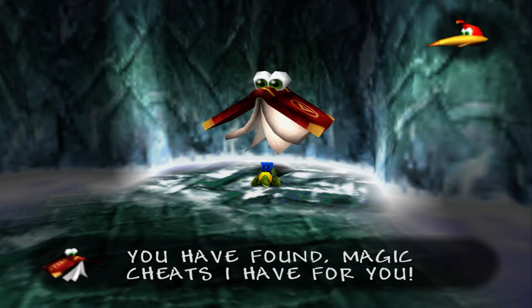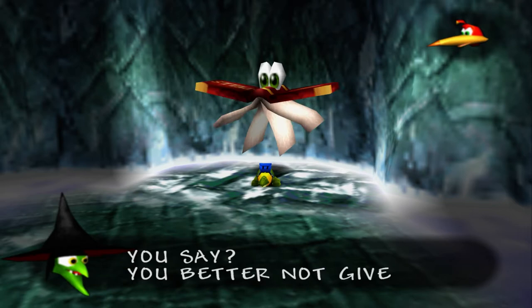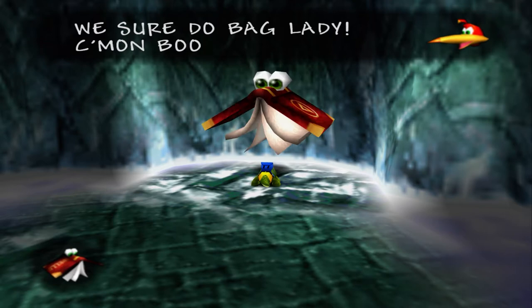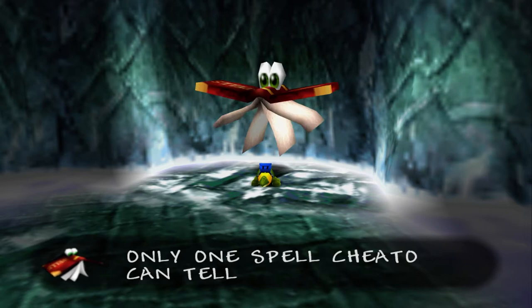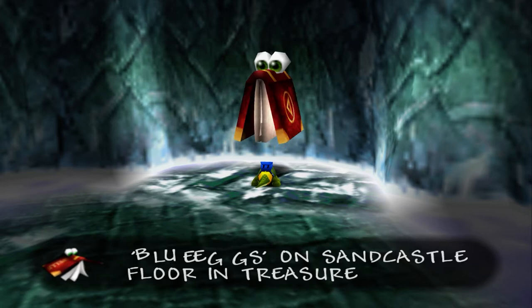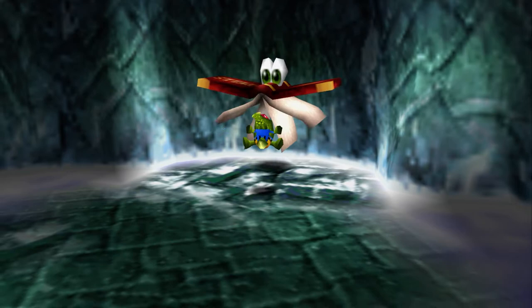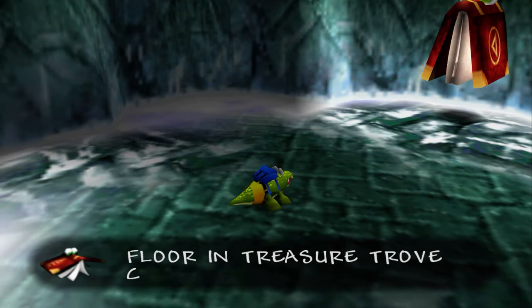And we found Cheato for the first time! There are three different Cheato locations in this game and every time you find this book he's going to give you a new cheat code. This is really your only way to get cheats, because any other cheat codes will disable saving on the 360 version.